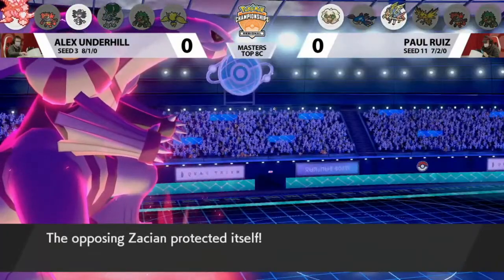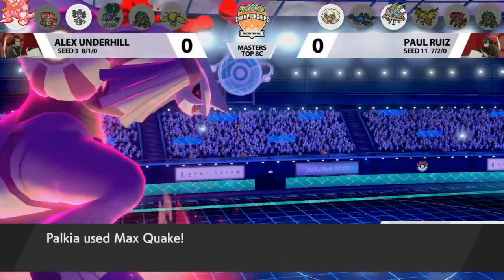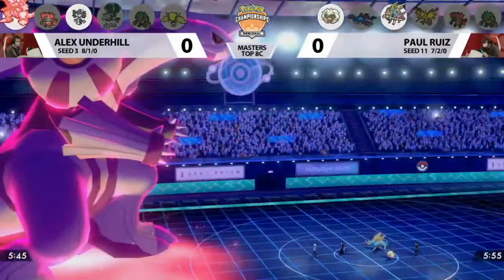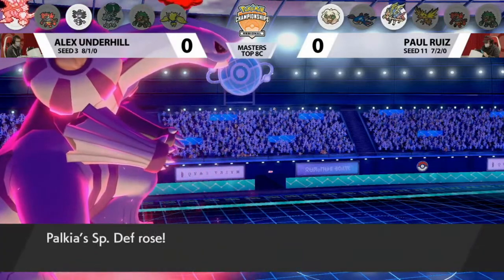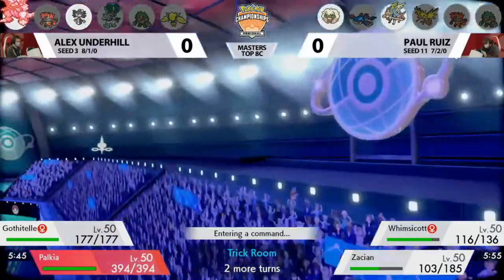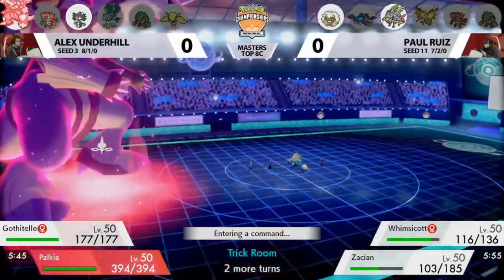Protect from Zacian is the safest spot for Paul on this turn, as a potential Fake Out was looming. The Fake Out goes into Whimsicott instead. The Max Flake into a Protected Zacian only does 25% of the intended damage. A pretty strong turn for Paul here on Alex's first Dynamax turn — that's already one Trick Room turn down, and just two more Trick Room turns and two more Dynamax turns to get through.